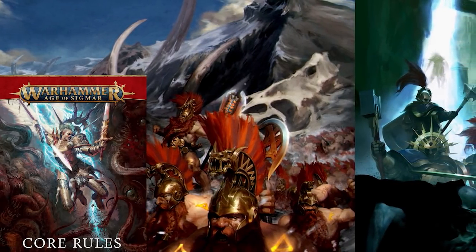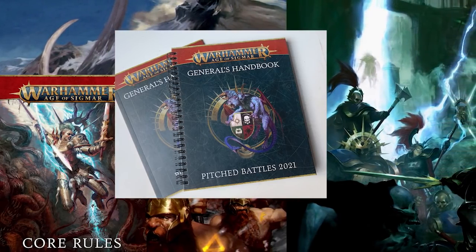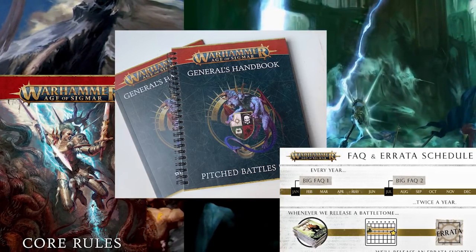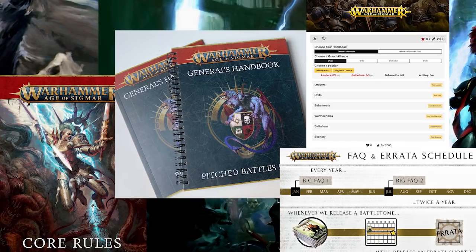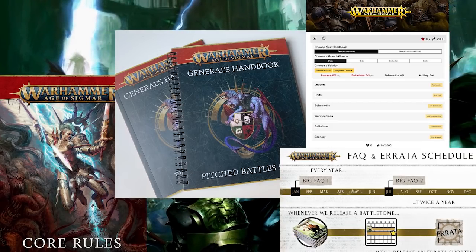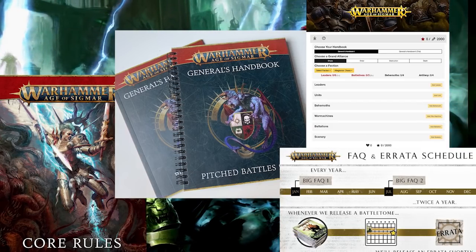First you need the core rules, which are free to download from the GW site. Then get the Generals Handbook 2021, which is essentially filled with matched rules plus the battle plans you'll play with. Find your FAQs to make sure stuff works how you think it works, and figure out what changed because they band-aided a bunch of stuff for the transition to 3rd. Open up Warscroll Builder — it's on the community site, it is the best army builder. But having said that, it's a bunch of drop-down boxes on a website, so just because it lets you do something doesn't mean it's legal. Check your rules, know your FAQs.